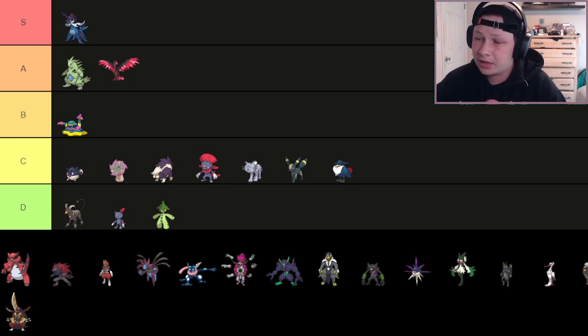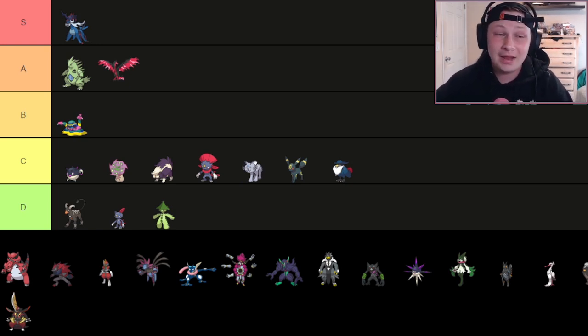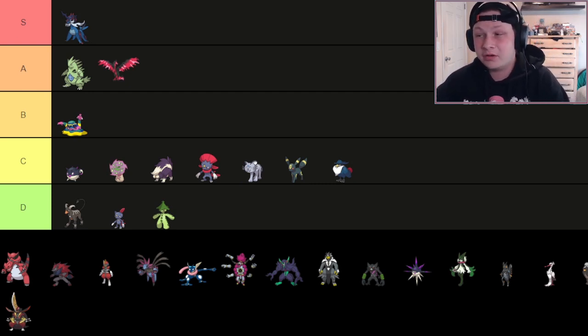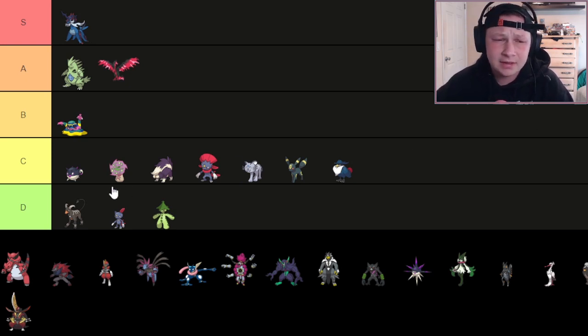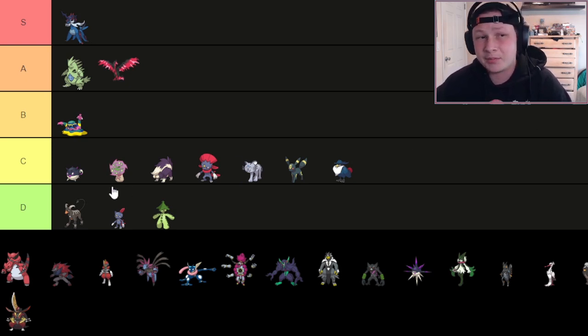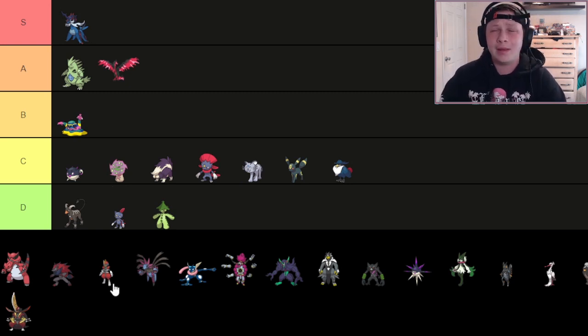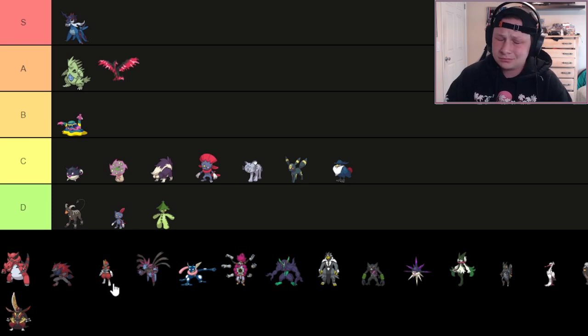It's so difficult to build against. Sacred Sword gives it Fighting coverage on top of everything else — this thing is really difficult to deal with. It's really strong offensively, has decent-ish bulk when you invest. The Speed is rough, but AV sets are really good. You're setting up Spikes for free just by attacking and being strong, especially with no Fairies in this format. There's not a lot of good Dark resists. This thing is nuts — it's just an absolutely nuts Pokémon.